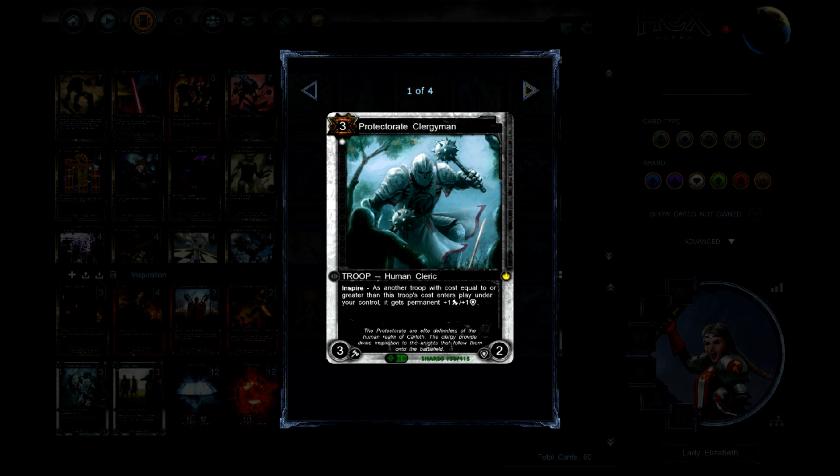Inspire is an effect that shows up on a troop. When that troop is played on the field, any troop played after that with a cost equal to or greater than the troop on the field gains a certain bonus. It can be bonuses to stats, or an additional keyword like Steadfast, Speed, or Swift Strike. It's a very powerful mechanic that can snowball a match as time goes on.